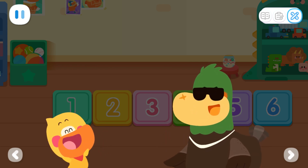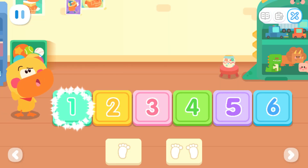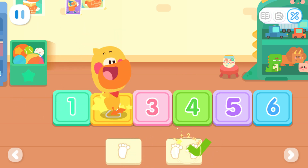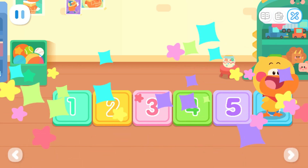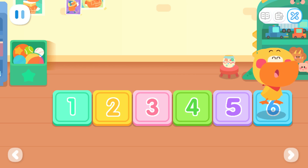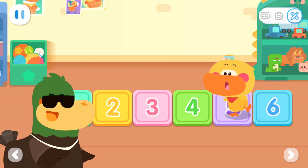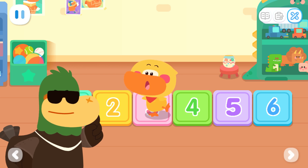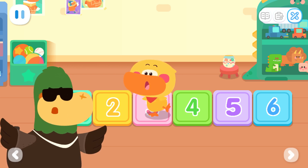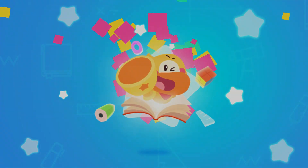Oh! I got it now! Kids, come and join me! Do we use one foot or two feet this time? Yeah! It's fun! I want to jump some more! Kids, go and play this hopscotch game with your mom and dad. Remember, odd numbers with one foot, even numbers with both feet.